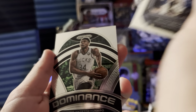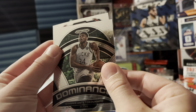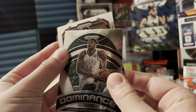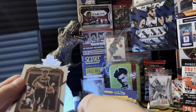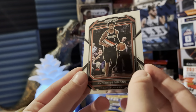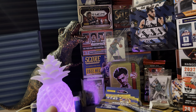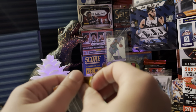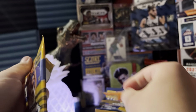Alright, we got a CP3 right there. We got Dylan Brooks, we got a Dominance Giannis — I know someone who would like that. We got a rookie here — which side is the rookie on? Oh, I think I know who that is. Yep, it's Anthony Edwards! Sick Giannis right there, it's pretty nice.